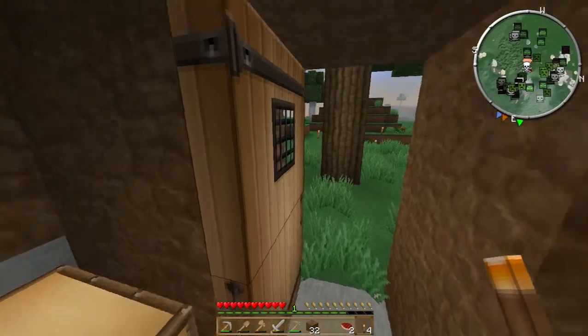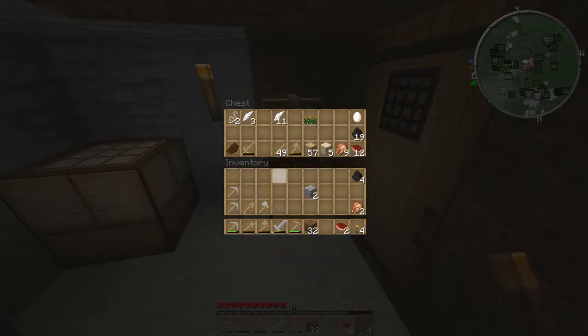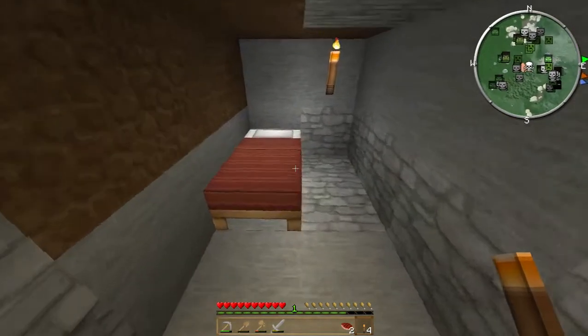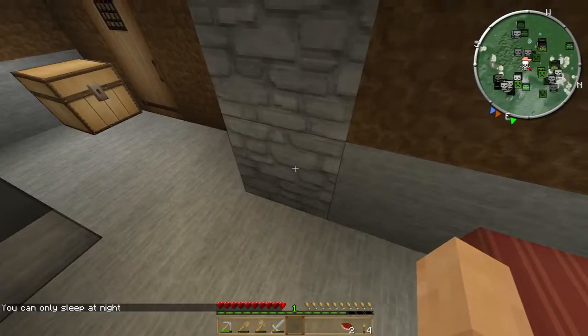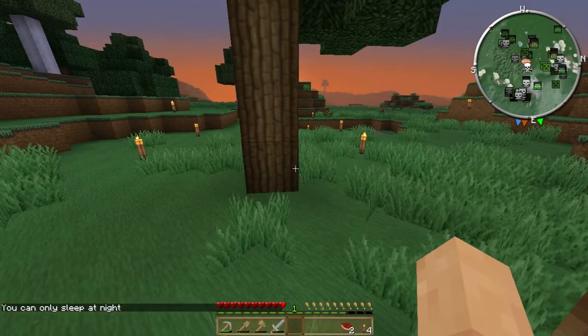The light is going down so we'll eventually be able to go to sleep. Let me put away the hoe, the dirt, and the coal - shove those in here. Now I'll show you how the bed works - you right-click on it. It's not dark yet so you can only sleep at night, it says. We're going to wait till it gets darker - watch the sun set.